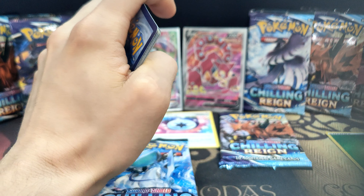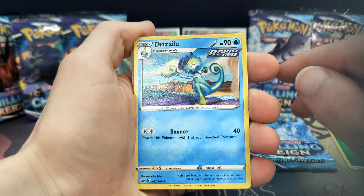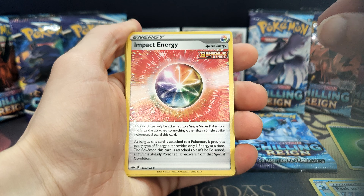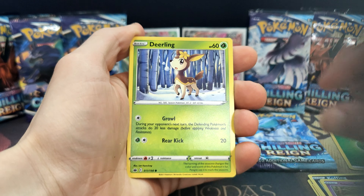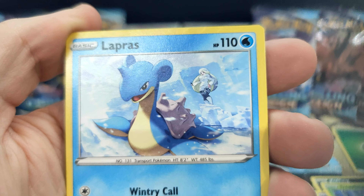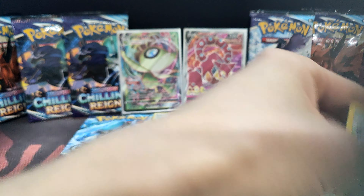Oh, maybe we got our luck stacked with the energies. We got Brazil, Path to the Peak, Impact Energy, Coughing, Slowpoke, Dealing — yeah, most of the cards are just the same. Labras, always look with Melanie in the background, it's a nice little detail. Swirlicks, Coughing, and we got a Bannedsnow again.